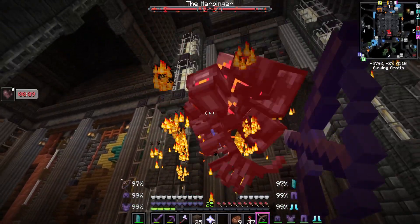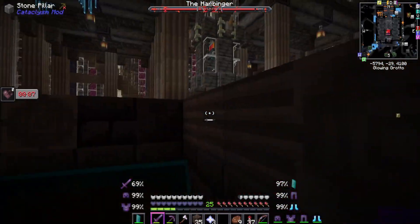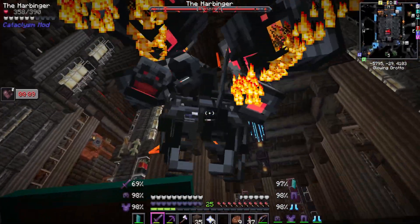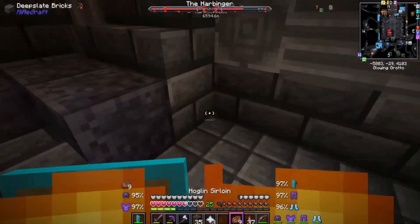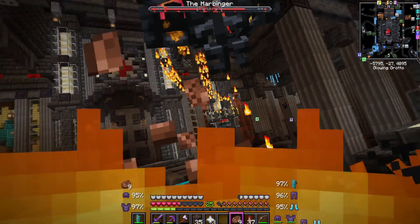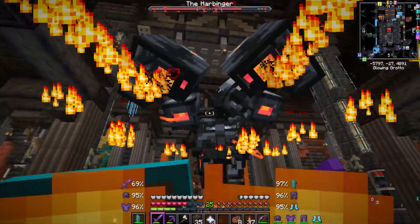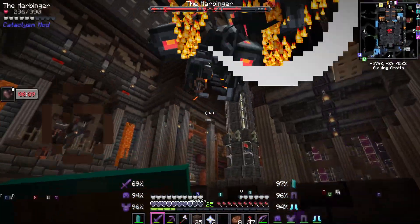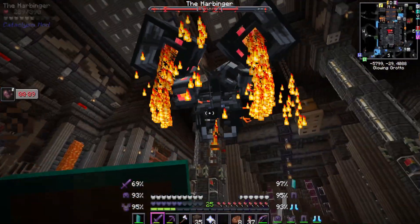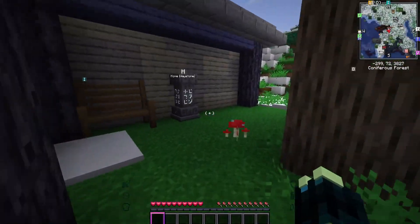It works kind of like the wither - we can bow this one. It does also wither us. It does break blocks - the fight for this is kind of weird. I should have maybe brought more food. It makes sense now why the outer blocks can't be broken, because this boss does break blocks and it would be weird if it broke out into caves.